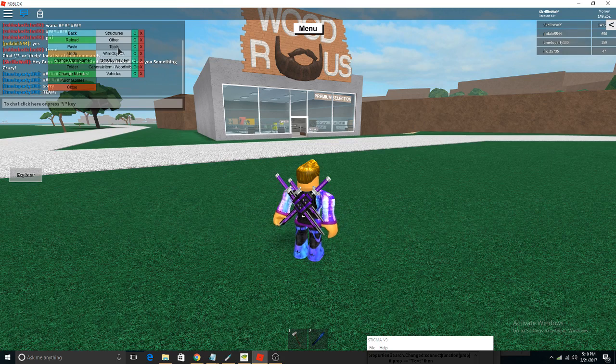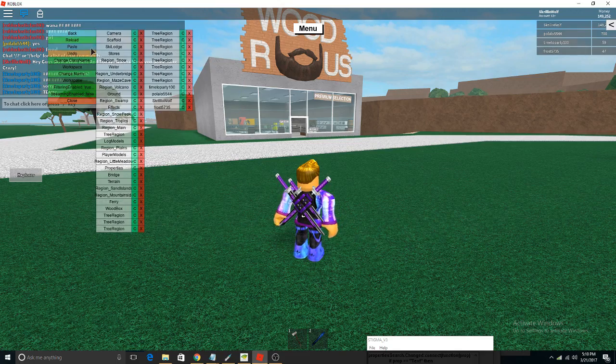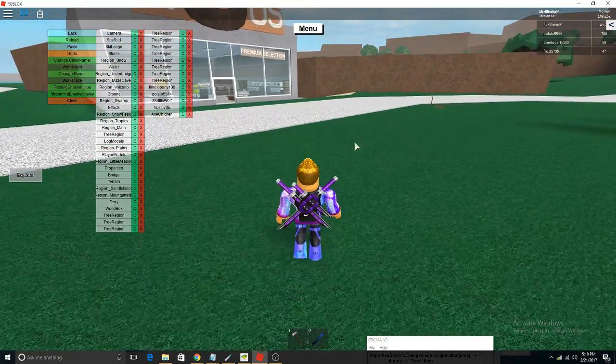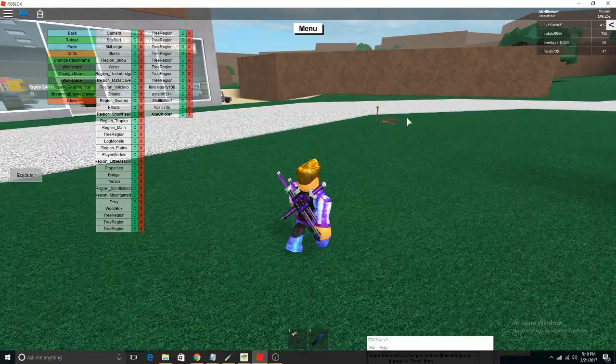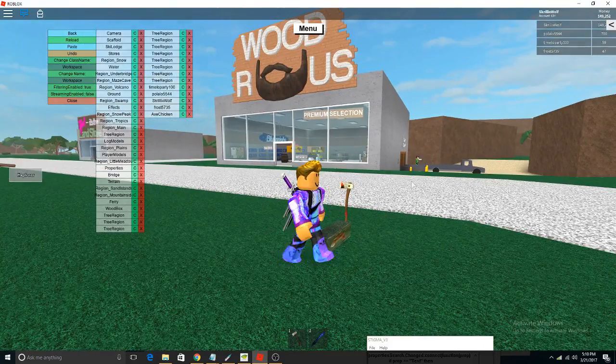The scripts and everything are still in the game. People have been saying that this one item has been completely taken out of the game — that is not true. The script is still there. So I'm going to show you guys the proof of the first one, and that is the Chicken Axe. I'm going to copy this and go back to the workspace and paste it. As you guys can see over here, the Chicken Axe itself and the box has spawned into the game's workspace.